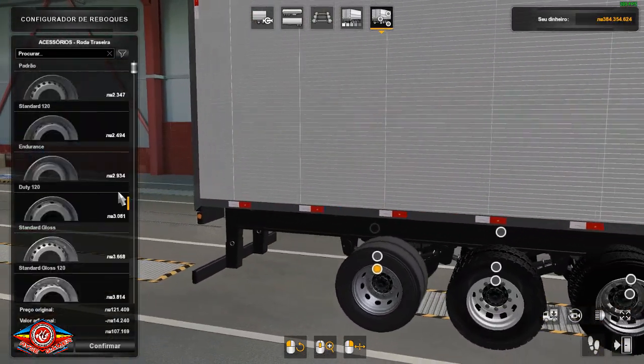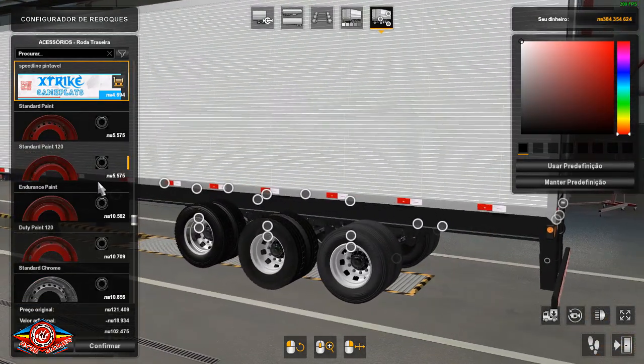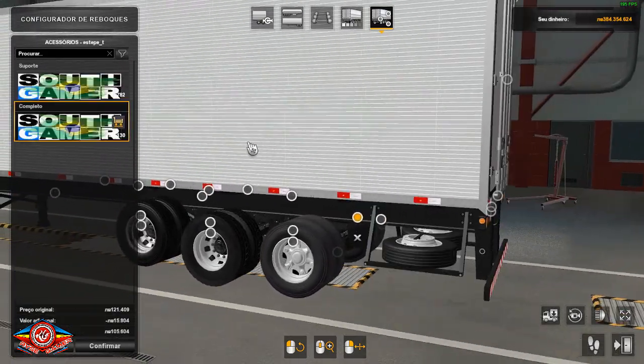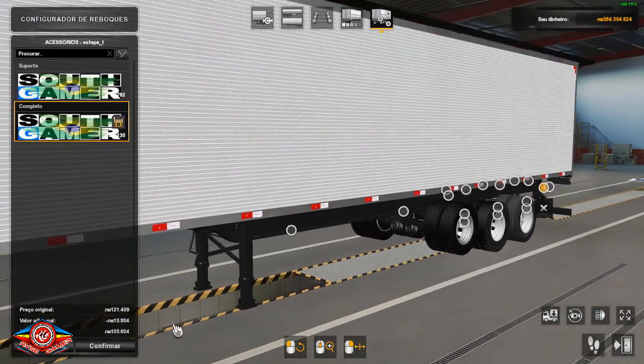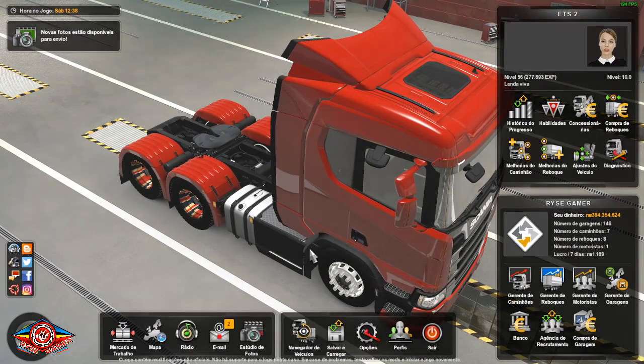Let me change this here. Look — there are hubcap (calotinha) options too: three-point caps that you can add. And that's it for the Sultgamer Reboque pack — whoever wants to download it, it's working great. Let's go back on the road to show the hubcaps.